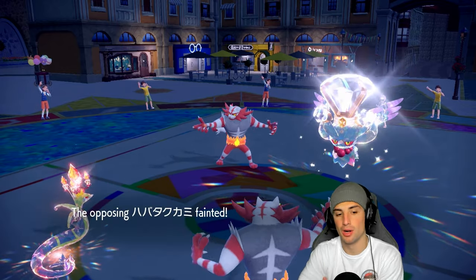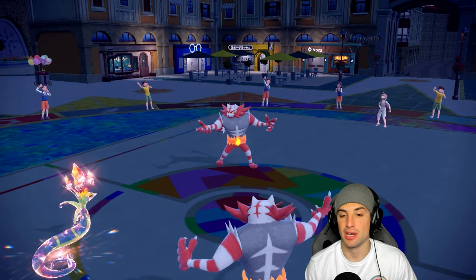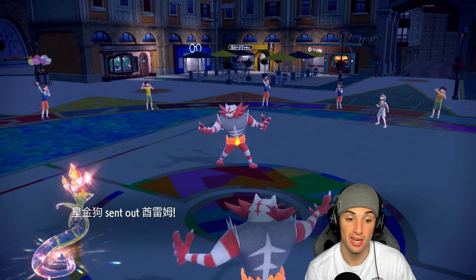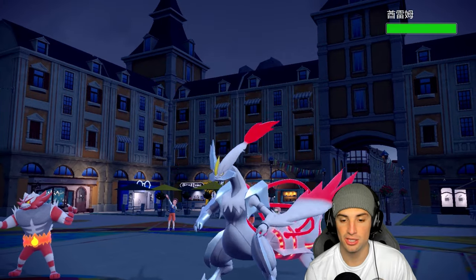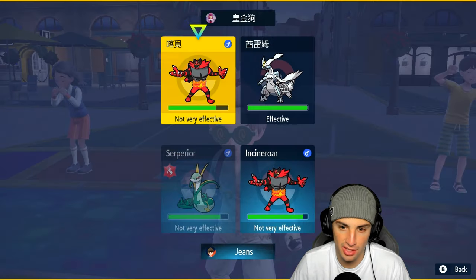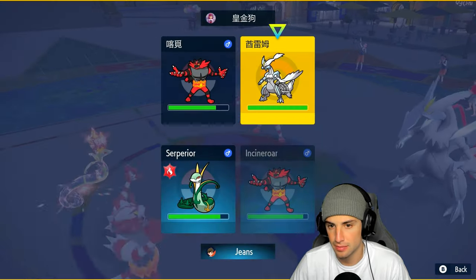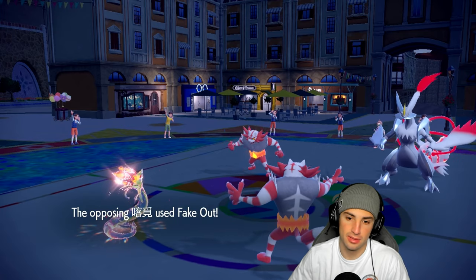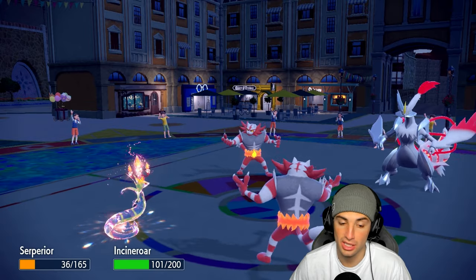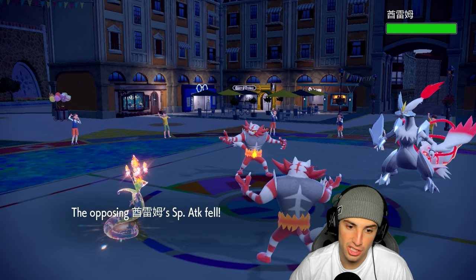Now Serperior is plus four — I'll Protect the snake this turn and hard swap Incineroar to the back end. That Protect from the opponent could have won them the game, but I went for the Fake Out take out and it worked. Their next Pokemon is Kieran. They Tera it — probably going to Protect superior and use Parting Shot. I'll Protect... they get off Hyper Voice which we absorb.